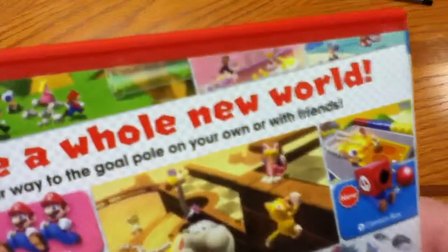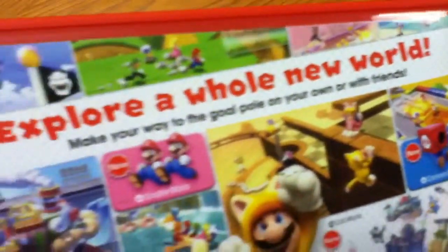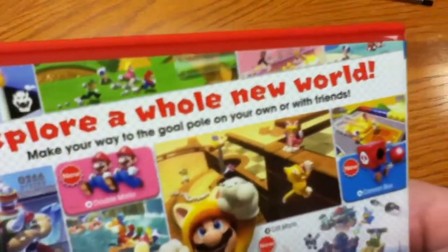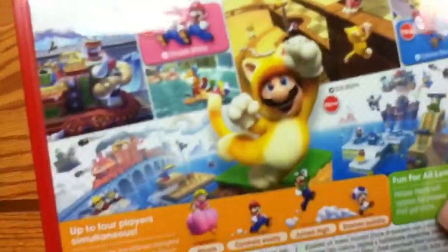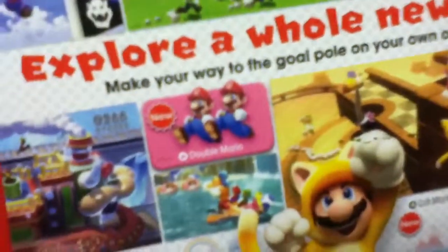Explore a whole new world of Mario 3D World. Make your way to the Goal Pole on your own or with friends. And we've got a double Mario item. Oh my god, we've got a cannon box. A cannon box — I've actually never seen the cannon box before.